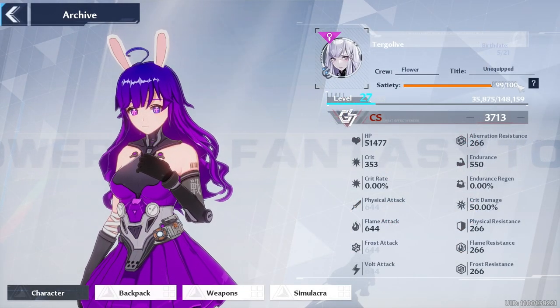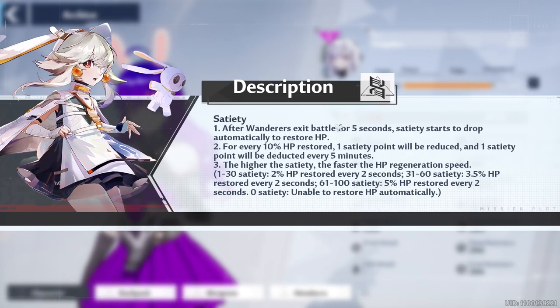Satiety is huge to your survival in Tower of Fantasy. Basically, the more satiety you have, the faster your HP regen speed will be. After you leave a battle, you will restore health. That being said, if your satiety is low, this rate will be slower and you won't be able to enter the next fight as quickly. So make sure that you eat food regularly.